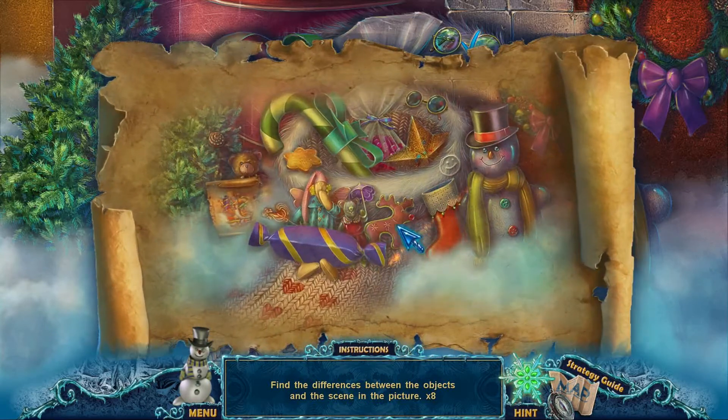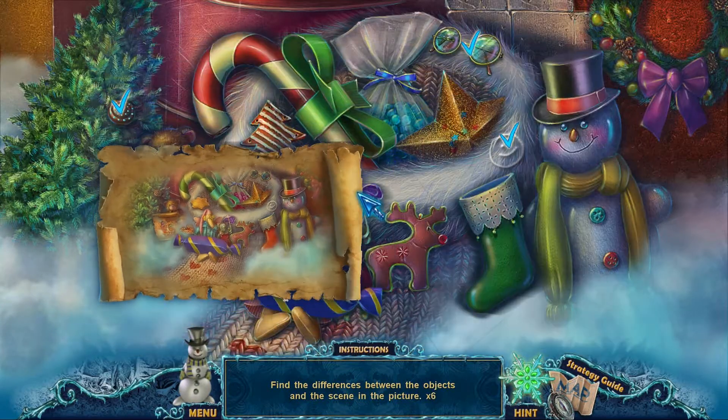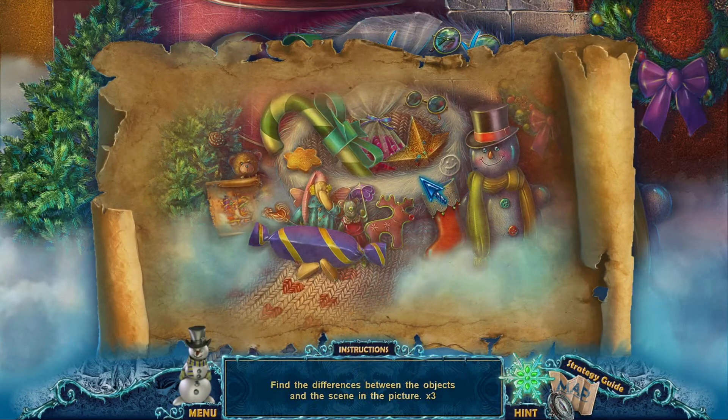There's no smiley face. Sweets are a different colour. What else have we got? We've got three more to get.